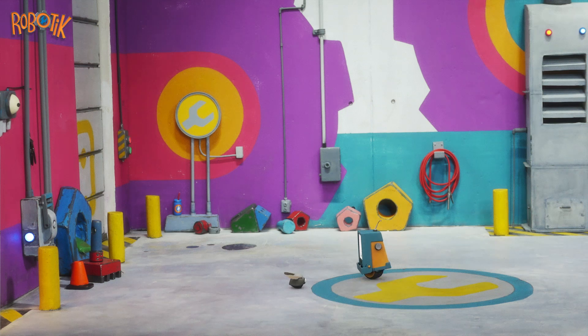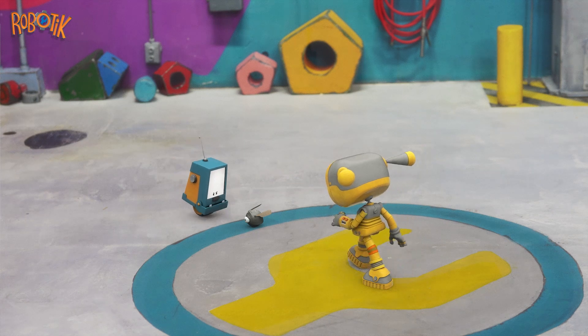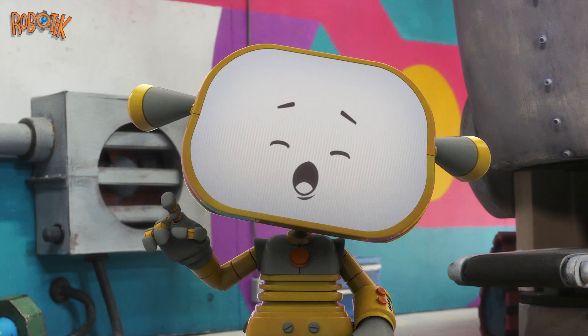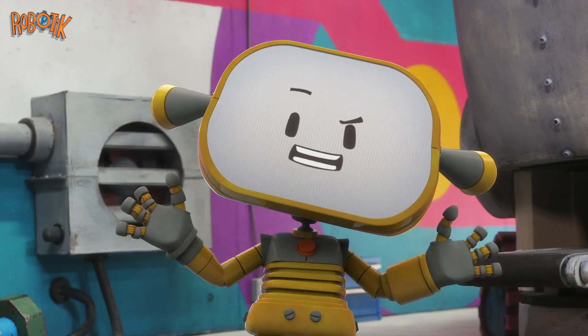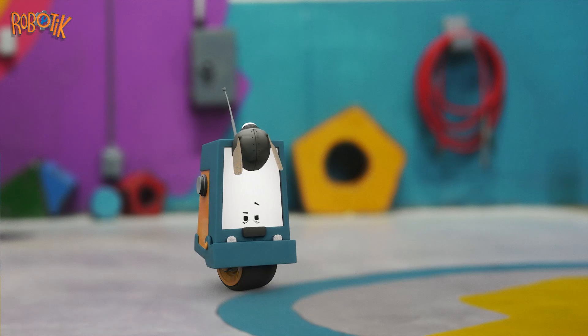Boobo plays with a tiny robot. Boobo has a new friend. Becca takes a look. It's a Beetlebot! Look at your wings! They're so cool! Beetlebot flies onto Boobo's head. Beetlebot likes Boobo.